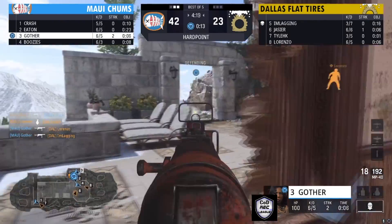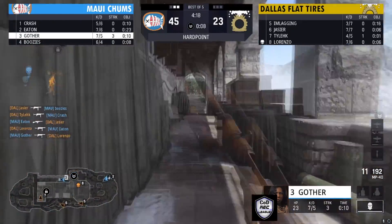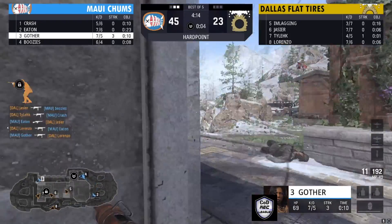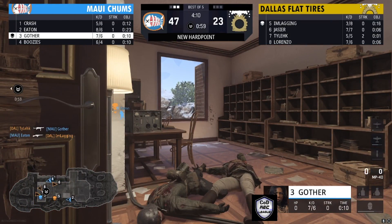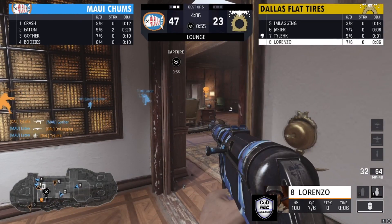Gotha with a nice two-piece to break into the hill and get the rest of the scrap time. He got Lorenzo coming through library — a good kill by Gotha. He's making this nice little pinch but doesn't see the player to his right. Tyleek with a nice kill on Gotha, but Eaton gets a kill on I'm Laggin and then a kill on Tyleek.